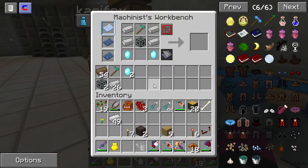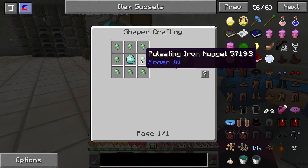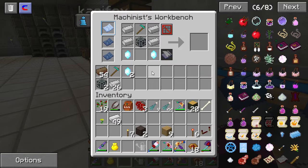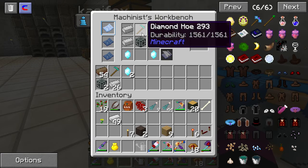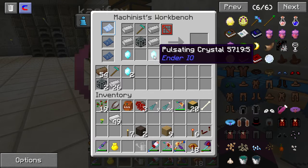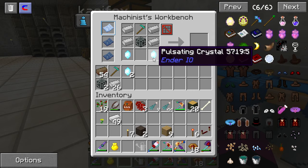Ender I/O. So this is electrical steel, diamond hoe, a machine chassis, and pulsating crystals, which I went over when we did the power banks.